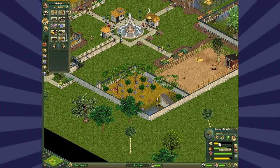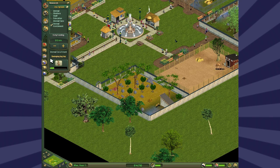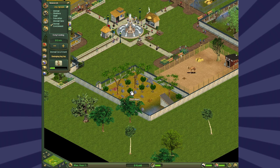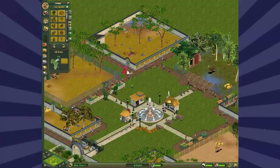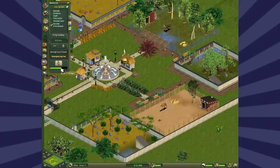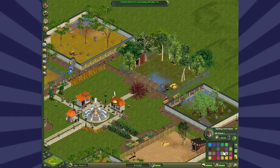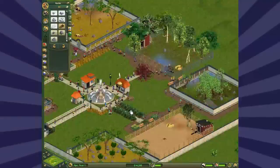So I might end up having to sell this leopard because he's just getting depressed for no reason. Despite the exhibit being fine, the only thing he doesn't have is an enrichment object. No other animal gets this bitchy when you don't have an enrichment object. But leopards... Right, you go away. Good riddance.